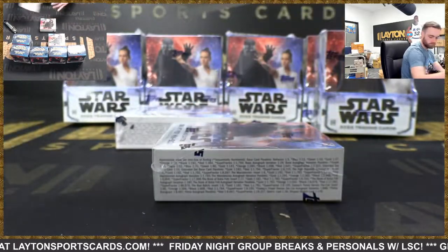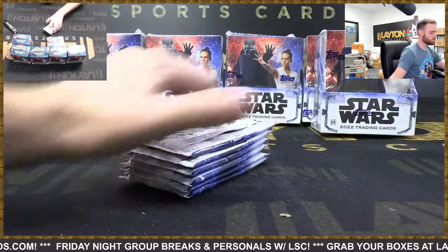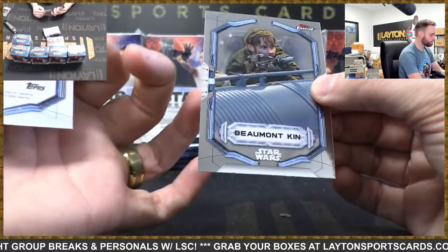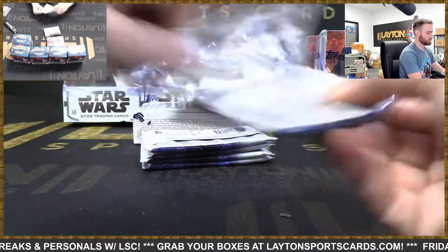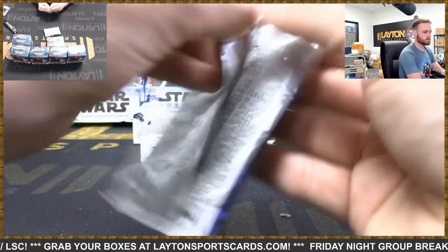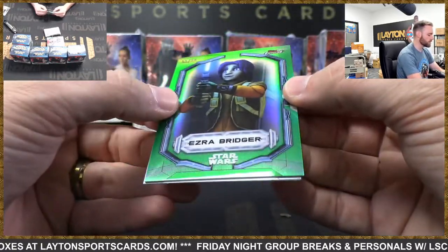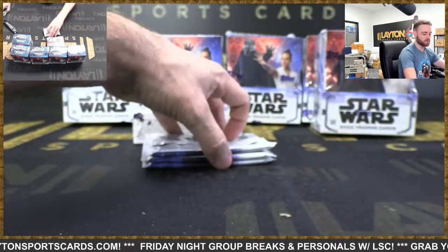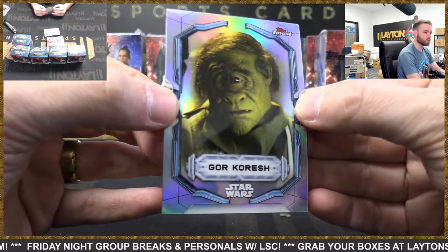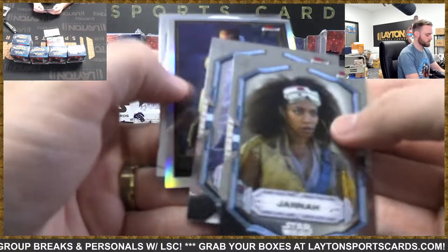That is number five right here for Michael F. Refractor Kylo Ren - the Renfractor. The animated series are like some of the best parts of Star Wars. Green refractor Ezra Bridger, nice - 55 of 99. Can't wait to see the live version of Ezra Bridger at some point. Refractor Gorka Reesh - or as some might say, John Leguizamo. God - Saw Guerrero.